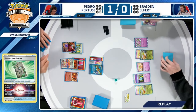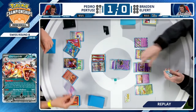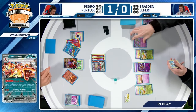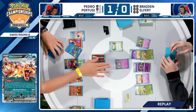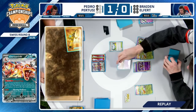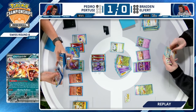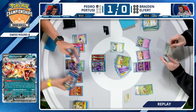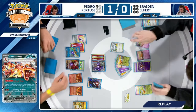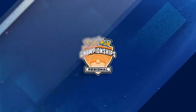In game two, we saw a different approach by Pedro — being aggressive with Pidgeot, not starting with Charmanders or Charizards, and targeting down the engine. Things were falling apart for Braden. He ended up going for a stall strategy, crossing his fingers that Pedro had prized his last fire energy. If he had, maybe Braden finds a path back into the game. But luckily for Pedro, he had access to the energy, was able to retreat, and eventually gets the win 2-0 over Espathra EX from Braden Alford.